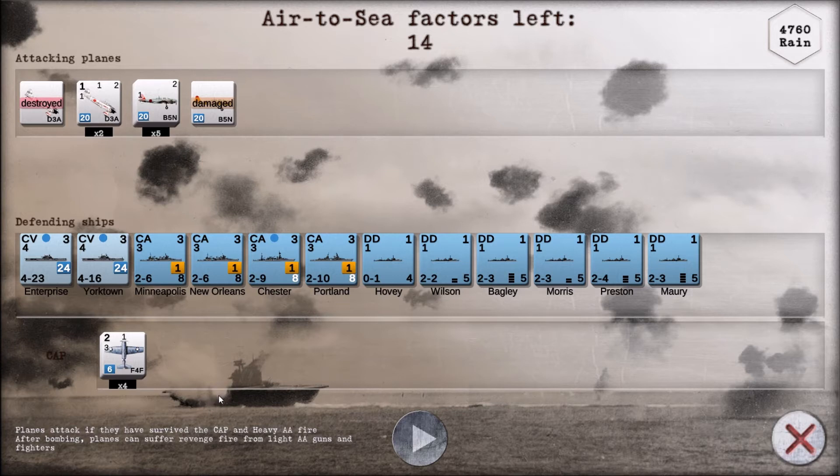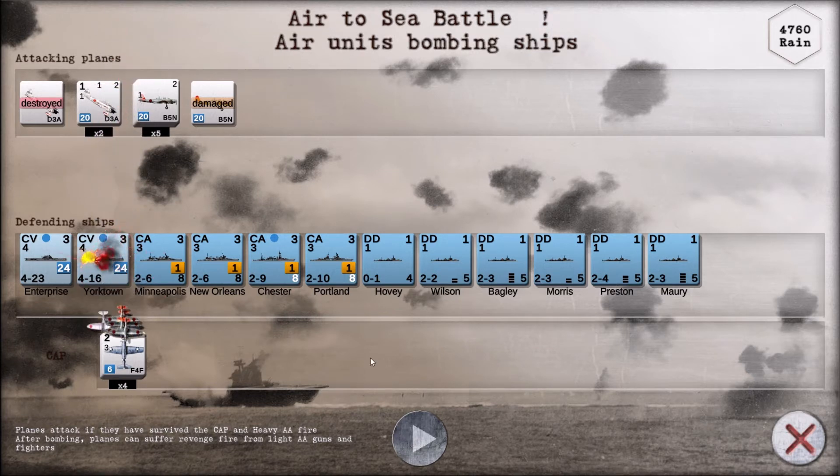Planes that have survived the CAP will now be coping some flak. After bombing, planes can suffer return fire from light AA guns and fighters. The light AA totals roughly 85 factors. Let's do it — in they come. And Yorktown's been hit. Enterprise is still good.